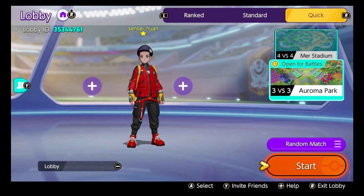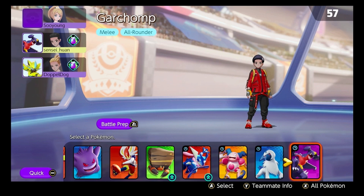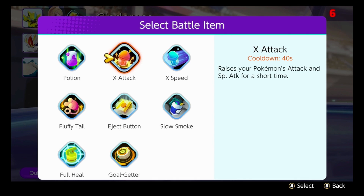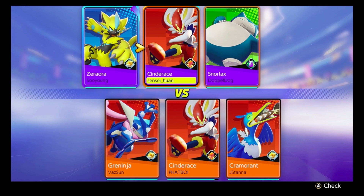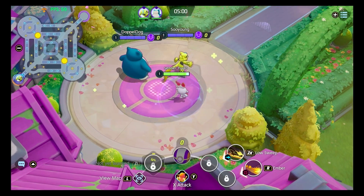I'm not going to play ranked — I'll do that later. We're going to go for a 3v3, which only started recently this week. I'll go with the X attack, which raises the Pokémon's attack and special attack for a short time, along with a bunch of other items. This should be interesting — I like the fact that we've got a Snorlax because he can bring up a barrier to block enemy attacks. I've got to be careful with Cramorant because that bird shows up in quite a few of my games. I think I've played over a hundred matches already. Let's go — 3v3!